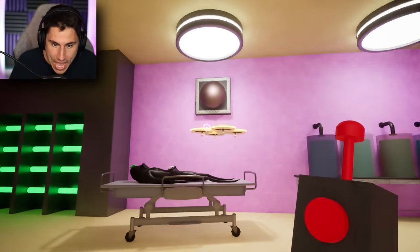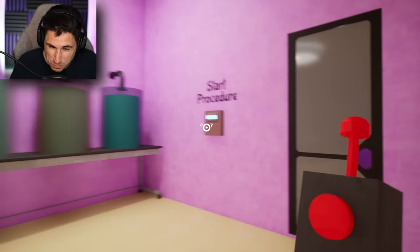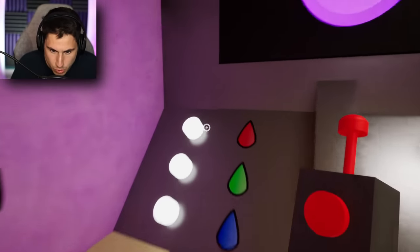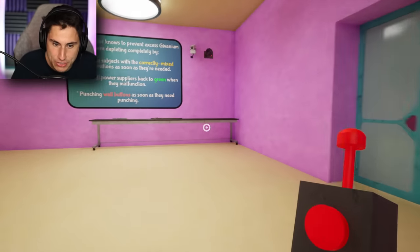So let's lay her down on the bed. I got Sparky all ready to go. Let's hit the start procedure button. I think I know what to do. So here we go — purple is the first one, so it's red and blue. We're gonna go red, we're gonna go blue, and then I need to get the syringe.